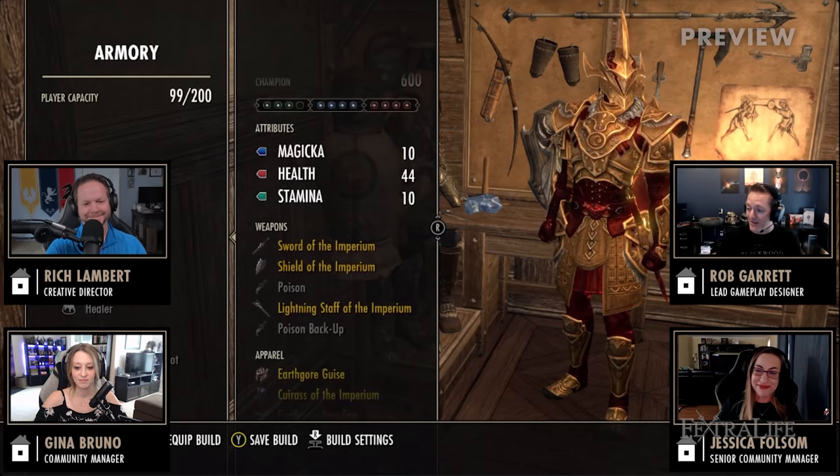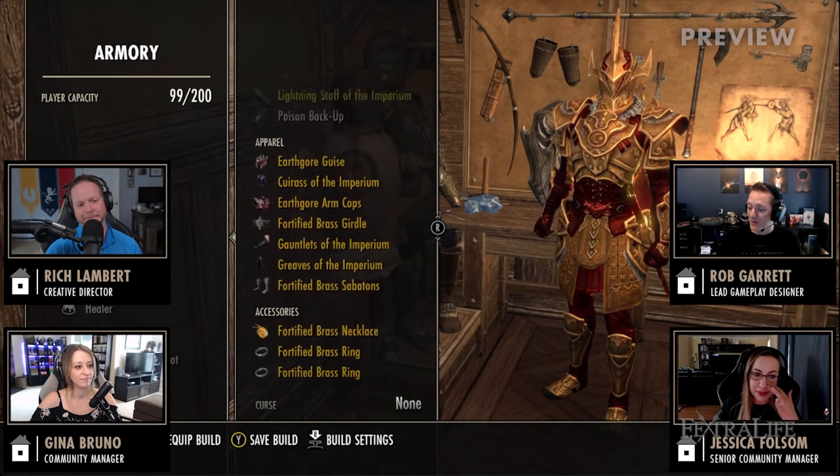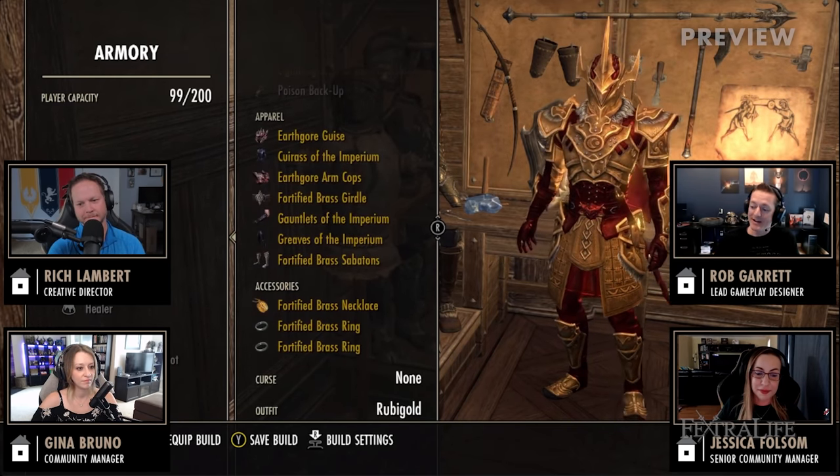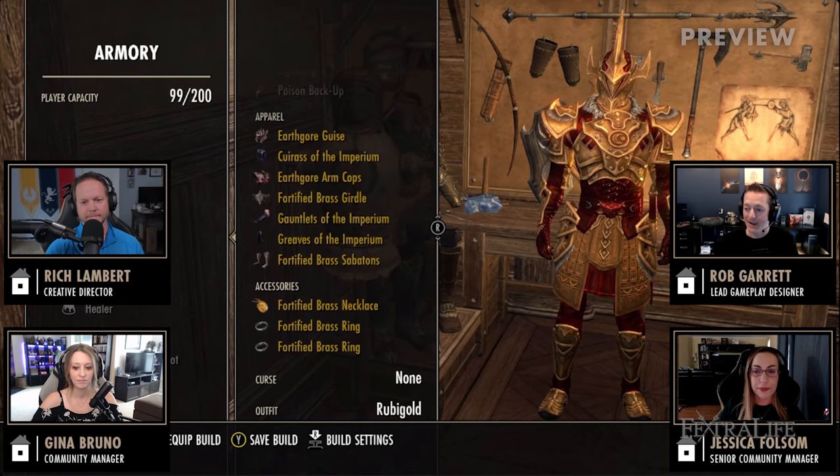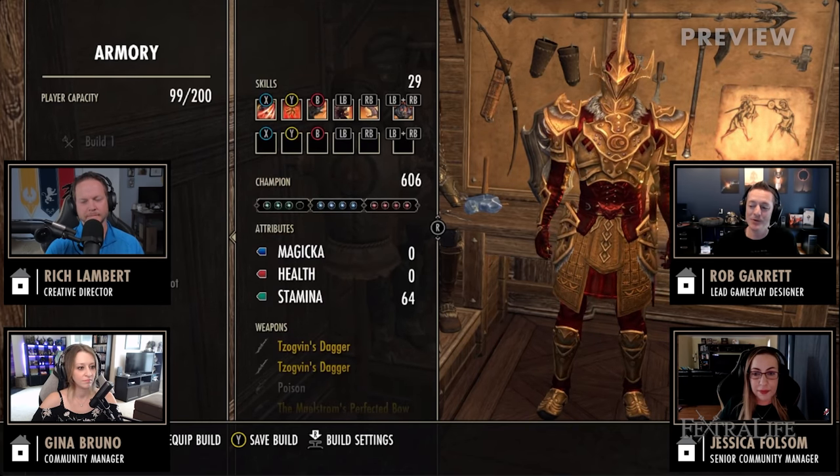The build loadouts will let you set up skills, morphs, attributes, weapons, champion points, armour, and even curses. Other features coming include curated item set collections that will help reduce the RNG of getting certain items in dungeons.